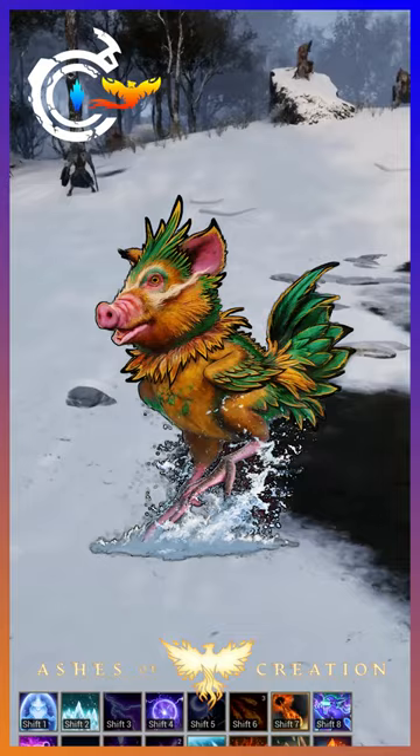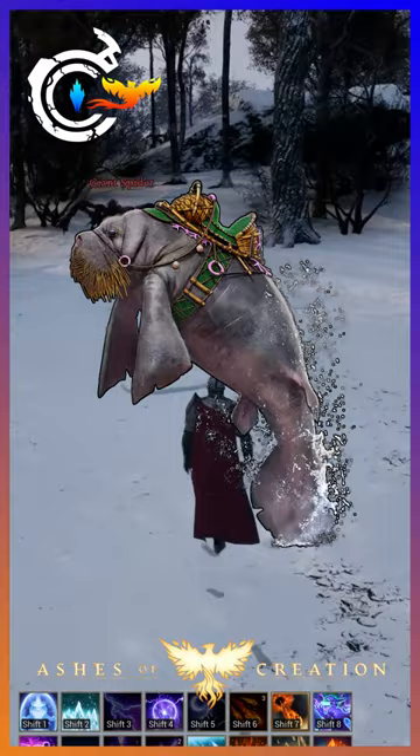From there we have this cool manatee mount, the Shoal Skipper. This is an aquatic mount skin, so it'll only work on your water mounts. You won't see it flapping around on the ground on a ground mount.